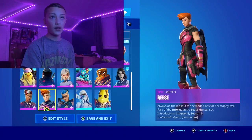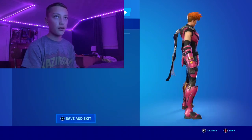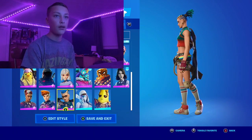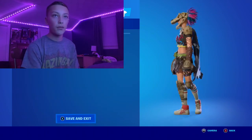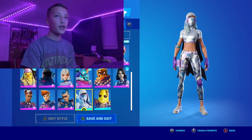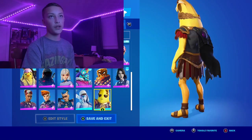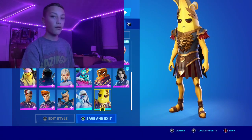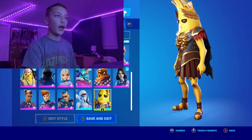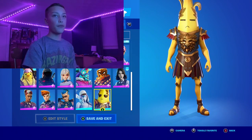Reese — nothing to say, I absolutely hate this skin, don't know why, I just hate it. Tartana — it's alright; the second style is pretty cool but the base style I'm not a fan of. Diamond Diva — pretty sweaty skin in my opinion but pretty cool. Latosius Peels came out yesterday — he's literally like any other Peely skin, his head's big but he's still pretty cool. This was leaked when the female version of Menace came out and people thought it was coming last season but it came this season.